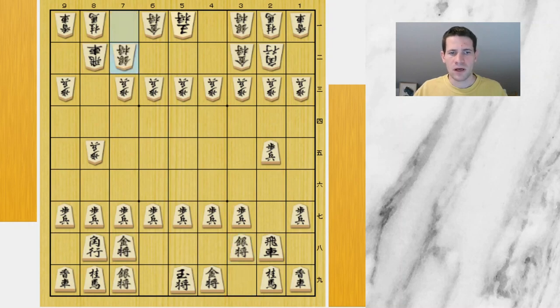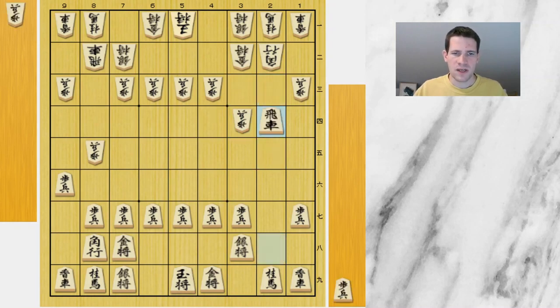In this position Fuji chose to play a waiting move, pawn to 9f. Hirose continues in a normal way with pawn to 3d. And now Fuji starts the attack with pawn to 2d. After takes-takes we get a position very similar to the position with colors reversed where this waiting move has not been made.